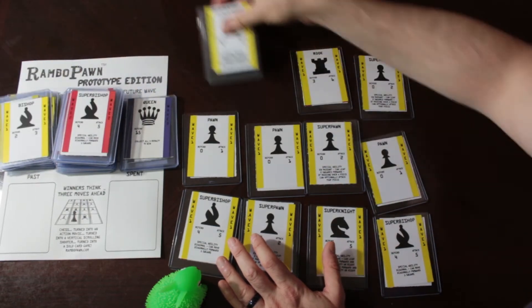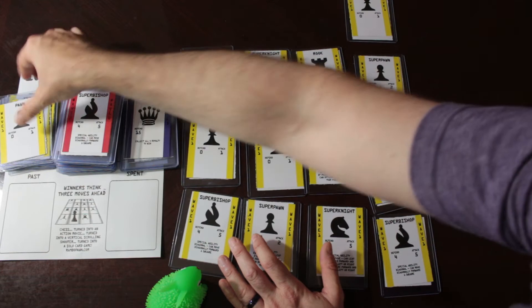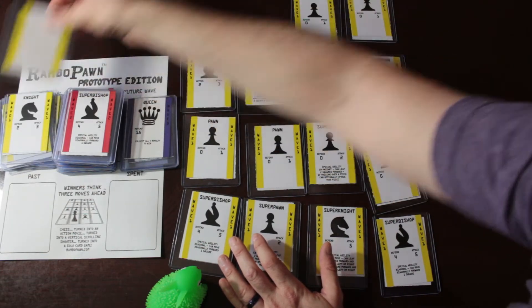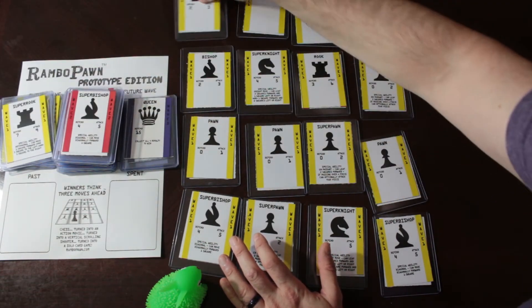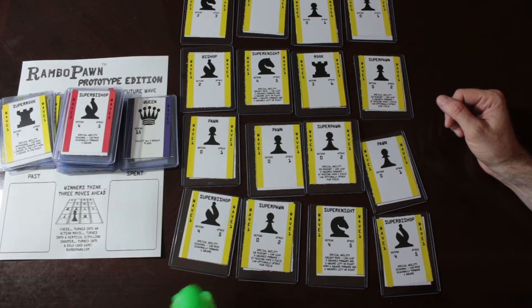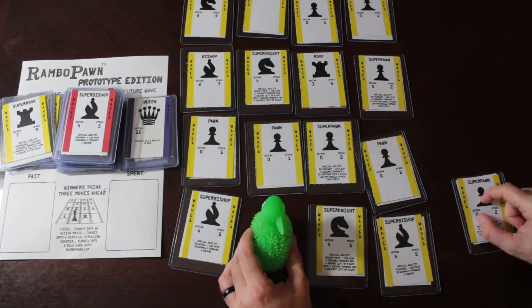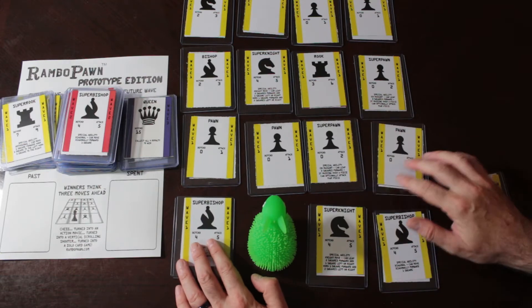Rambo Pawn starts out with no cards in his hand, so he can only take things that have a defend of 0, which are the Pawns and Super Pawns, or move into a blank space. He starts off the bottom of the board. Let's say he starts here, so that he can take the Super Pawn that has a defend of 0. Now I have that card, and I'm on the board.